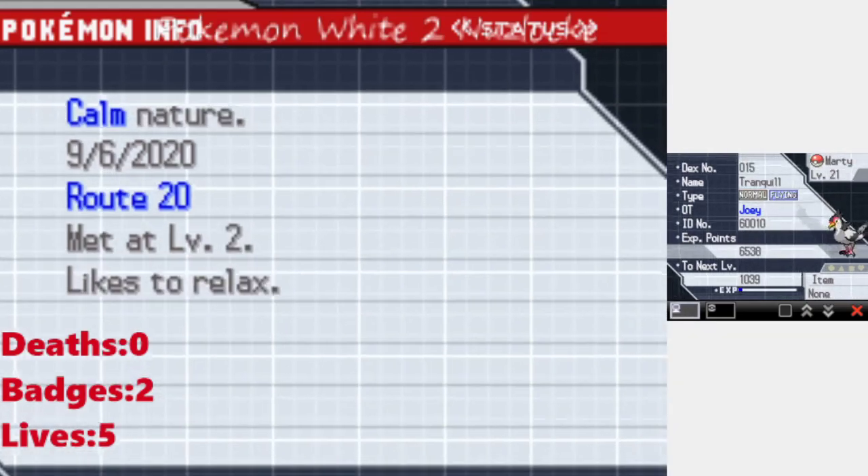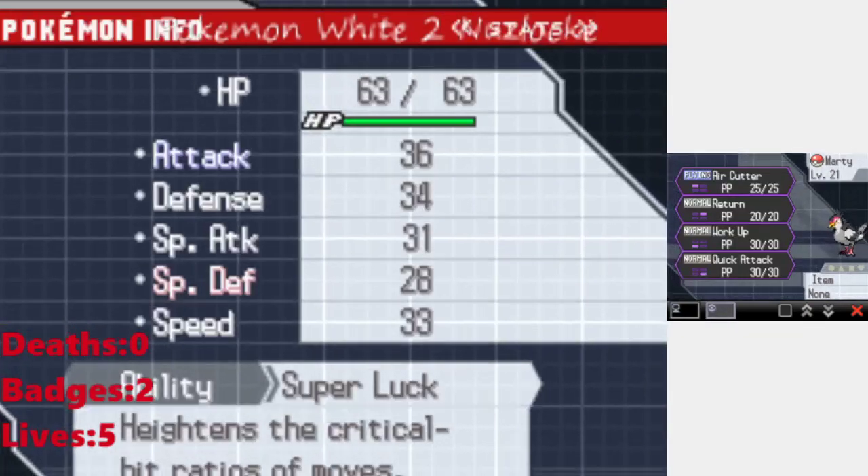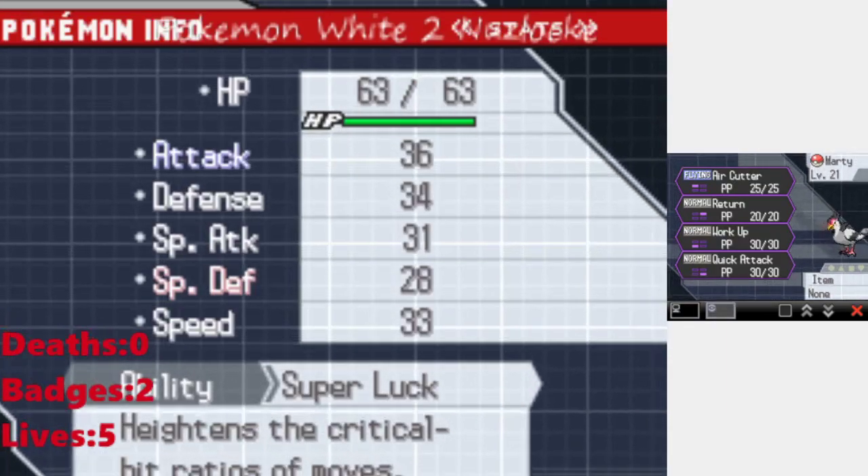Next up, I have Marty, the male Tranquill at level 21 — Normal/Flying type with a Calm nature. Super Luck is his ability. His moves are Air Cutter, Return, Workup, and Quick Attack.